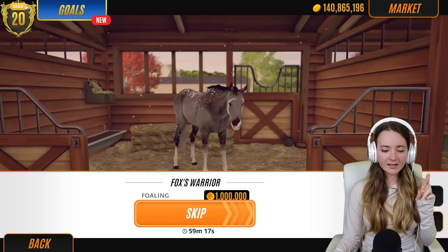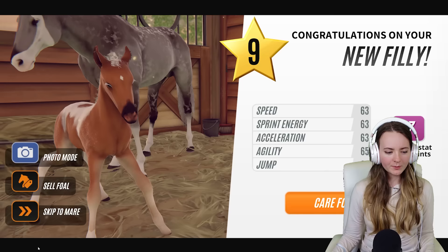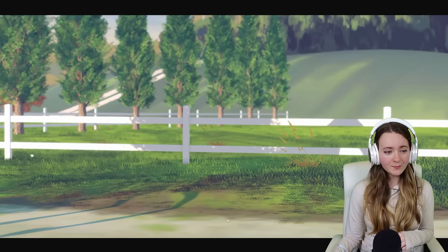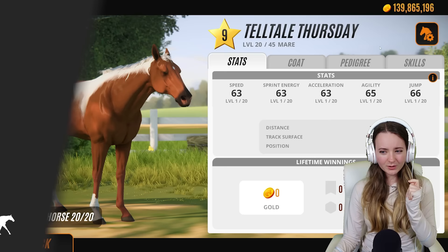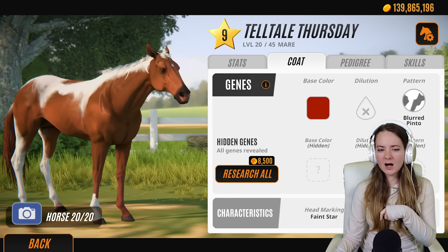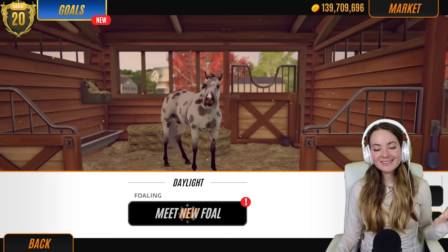We'll go right back to fox's warrior - fingers crossed we've got something interesting. What is that? Is that a rabicano? No, it can't be. I'll have a look at her grown up - telltale thursday, that's a bit of a tongue twister. Oh my gosh, that chestnut - my gorgeous! That is my favorite thing ever, it's so gorgeous. That coat is so incredibly gorgeous. Not sure about the pattern though - it's called blood pinto. I would say that's relatively interesting, but I want something where the foal is born and I'm like 'oh my goodness, this is the prettiest horse I've ever seen.'